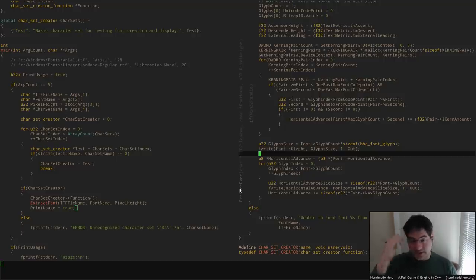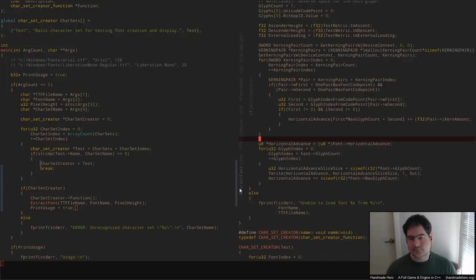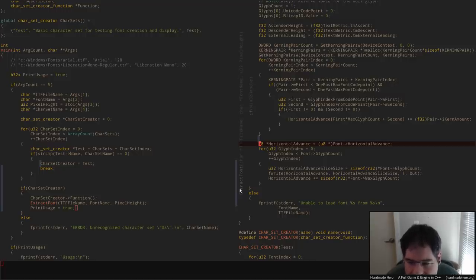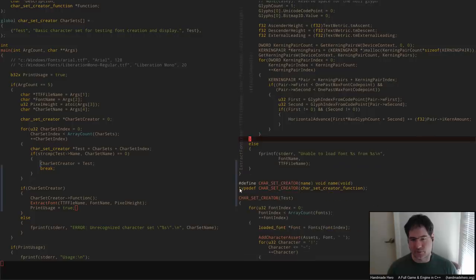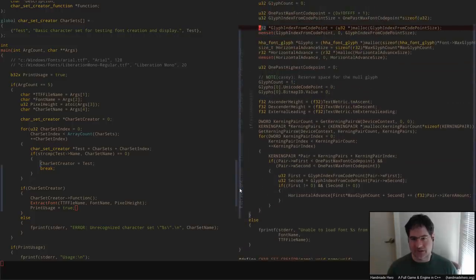We're filling out the horizontal advance table — that all looks totally fine. When we come through here, this is just our way of writing out all of our glyphs. We're not going to do it that way anymore, because we're going to have to put these into an HHT tag file that we dump out. The horizontal advance slicing thing is not going to matter because that's something we're going to export into text — we don't have to deal with that at all.